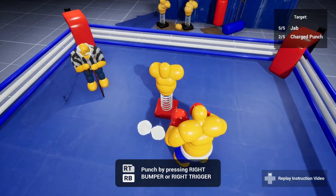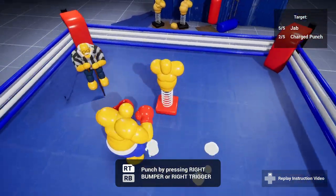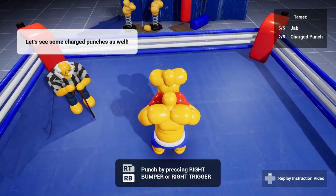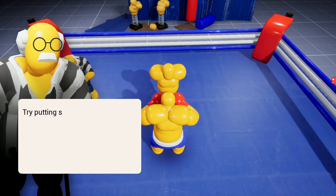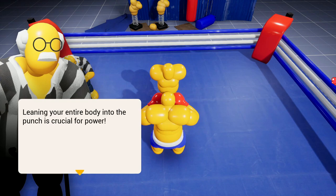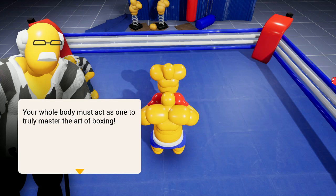Right trigger isn't doing anything — oh, that's making me dash. Let's just start. You must strike with your whole body, not just your fists. Leaning your entire body into the punch is crucial for power. Your upper body movement determines the power of your punch and even which hand you're striking with. Yeah, your whole body must act as one.